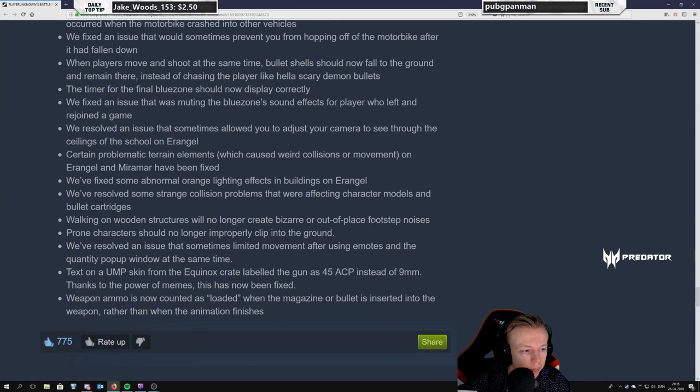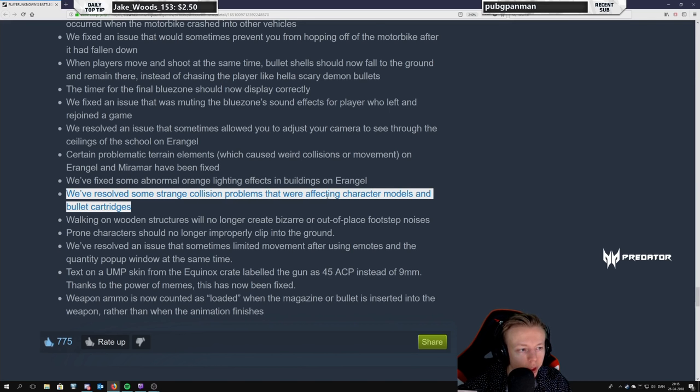Resolved some strange collision problems affecting character models and bullet cartridges. In the current live patch when you're reloading, your magazine can cause you to randomly jump and make a loud jumping sound — I showed this in my sound video — and this might be the fix for that too.